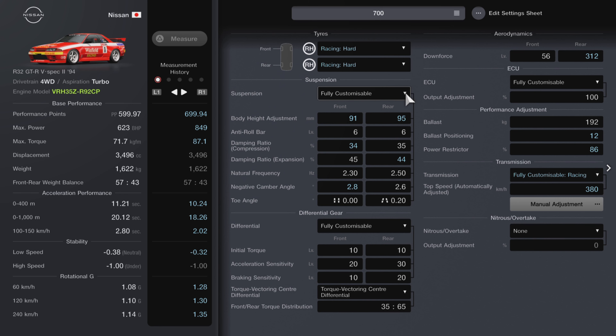We're using racing hards front and rear. Suspension's staying the same. Ride height has been adjusted slightly — 91 at the front, 95 at the rear for a bit of a rake effect, slightly higher at the rear to help with stability. Anti-roll bar is 6 and 6. Compression is now 34 at the front, and expansion is 44 at the rear. Natural frequency stays the same. Negative camber is slightly increased at the front because tyre wear isn't quite so bad. Toe angle stays the same front and rear. Differential settings stay the same, and the torque vectoring centre differential really comes into play in this one.